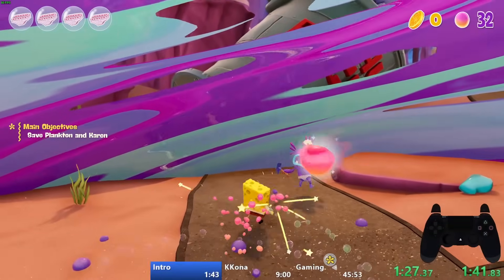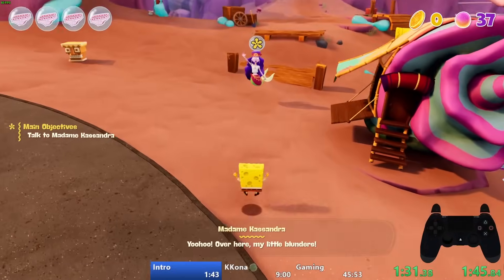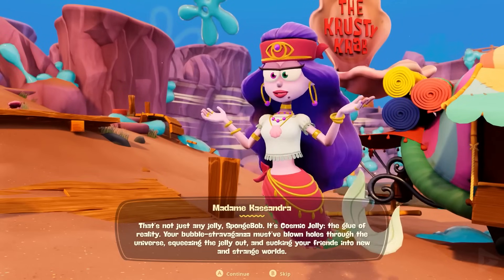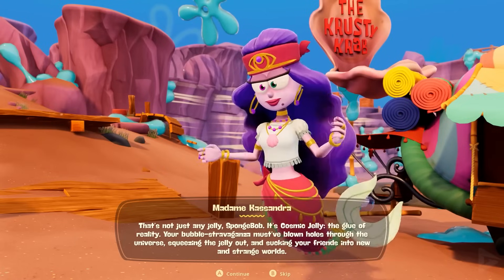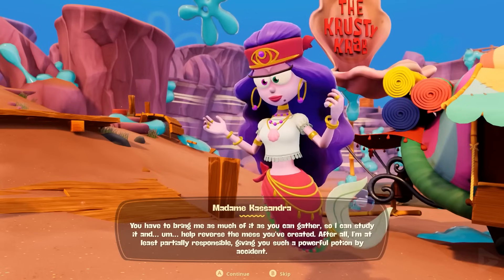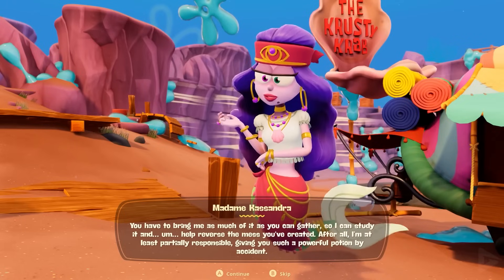Eventually we'll be confronted by some enemies made out of Cosmic Jelly. These enemies are just grunts and taken out pretty easily. We'll then talk to Madame Cassandra who gives us outfits to travel to different universes, find our friends, and collect Cosmic Jelly for her along the way. That's pretty much all the story context needed — for the rest of the video I'll mainly be focusing on the speedrun.